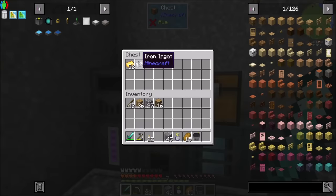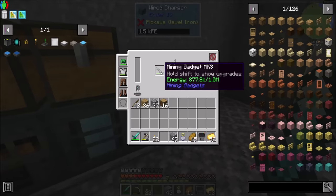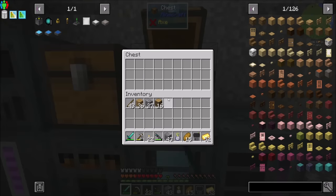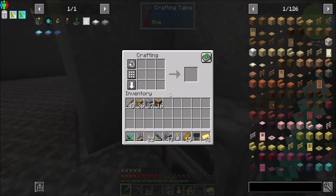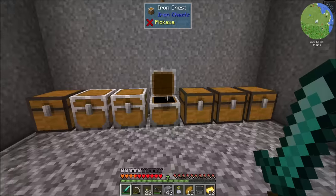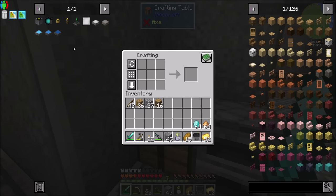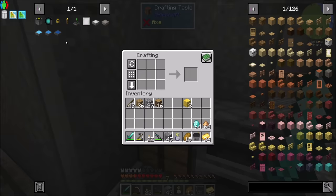Finally got some more gold after a very hefty amount of mining. Iron is cooking up too. Let's make what I want to make - two things, actually. I think I'm going to need some glowstone and some diamonds for it. I actually have a healthy amount of diamonds right now, so I made myself a diamond sword, because my old sword broke and I wanted a new one.